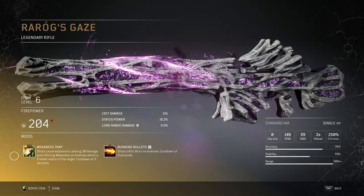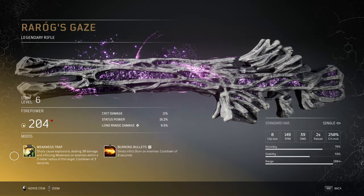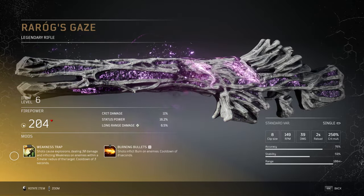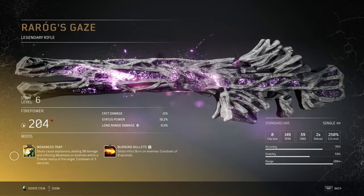Raog's Gaze has 2 unique mods: Weakness Trap and Burning Bullets. Weakness Trap causes explosions dealing 30 damage and inflicting weakness on enemies within a 5-meter radius of the target, with a total cooldown of 3 seconds. Burning Bullets is fairly self-explanatory — shots inflict burn onto enemies, with a cooldown of 8 seconds per burn.